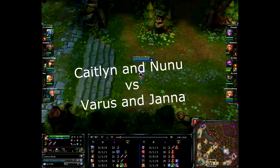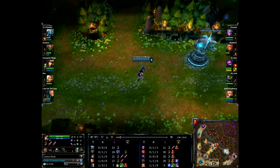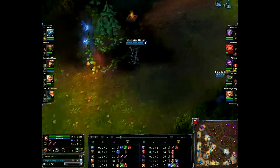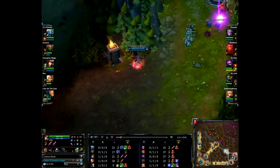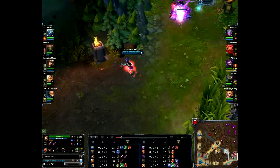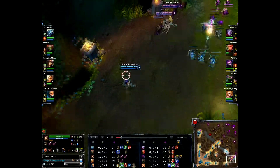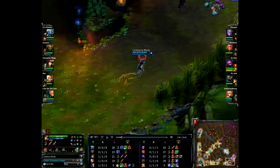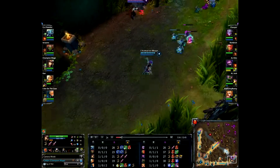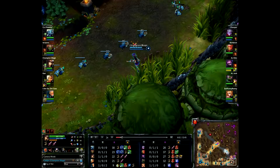Hello there, this is Skoggle with another FOE Training Grounds bot lane series. Today we're featuring Caitlyn with a new support. We are going against Varus and Janna. At the moment Caitlyn has a kill on Varus, and the support Janna was able to get the kill back. We're at 21 CS to 20 CS, and Caitlyn basically has the one Doran's lead.